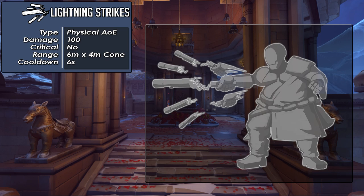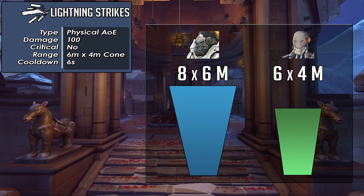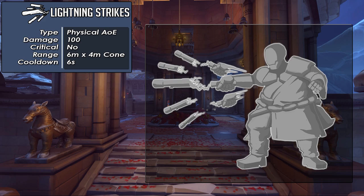Kwan's first ability is called Lightning Strikes: type is physical area of effect, damage is 100, it cannot critical, range is 6 meters by 4 meters in a cone, and the cooldown is 6 seconds. For comparison, Winston's primary attack is 8 by 6 meters, so Lightning Strikes is a little bit smaller than that, but it can still deal good burst damage to close-range enemies in a group, and this will synergize very well with his ultimate.